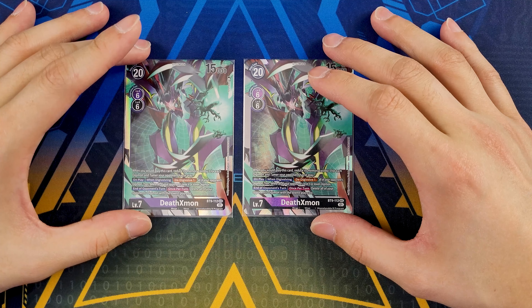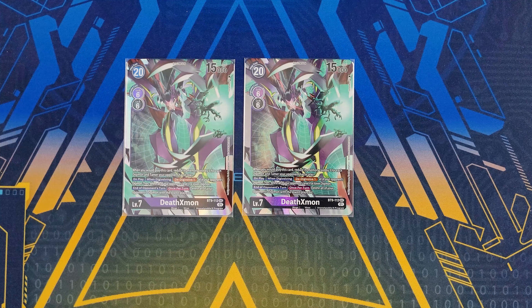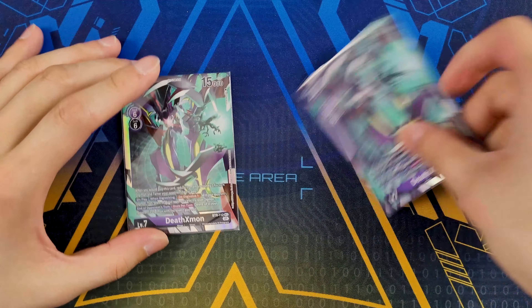To round out the Digimon, we have two copies of Death-X, which is perfect for countering wide boards. The digivolve cost is reduced based on your opponent's board width, so the wider their board the cheaper it gets — potentially free. You can also digivolve it on top of Dark Knightmon X if needed. It's almost a staple for this deck given how good it really is.